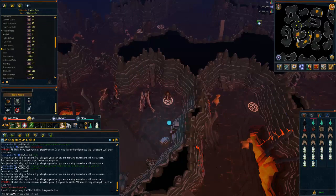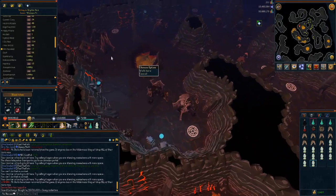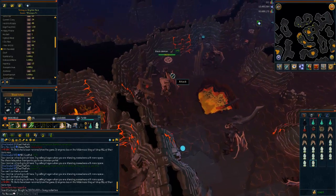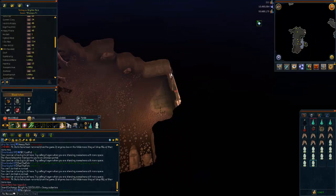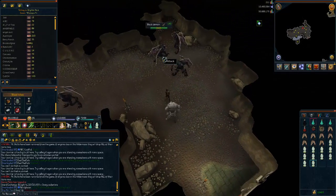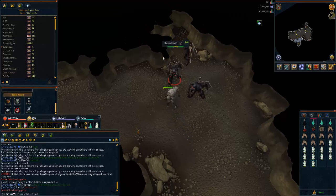There are four demons here, so if you have 70 dungeoneering you can either jump inside the portal or stay outside depending on what you want to do. If you do go inside, as you can see there are a lot more demons, but you only need around four to do this method effectively — so as long as there are four demons that will be fine.